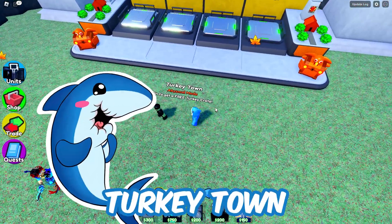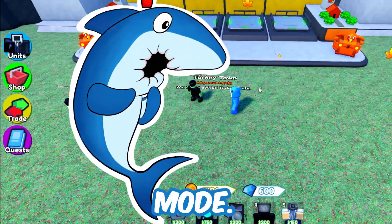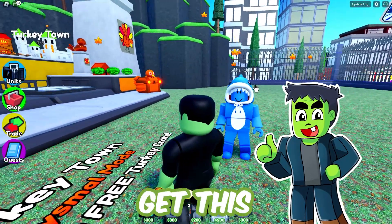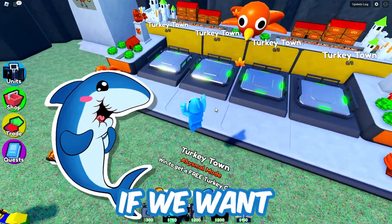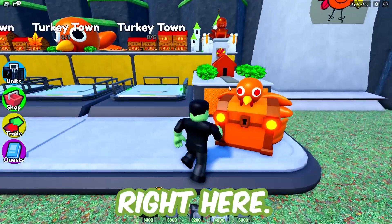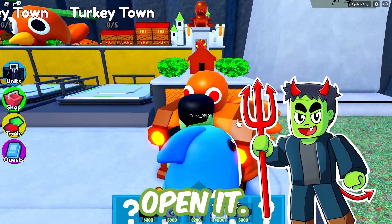Okay, we've been brought to Turkey Town to play abysmal mode. To get a free turkey crate, we have to win and get this exclusive crate. If we want to keep on taking down toilets, this might be what we need. This is the crate right here — we need to win, I want to open it.